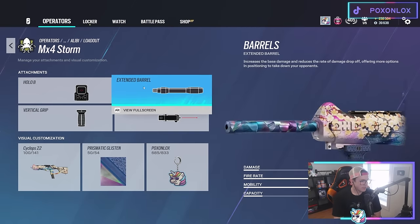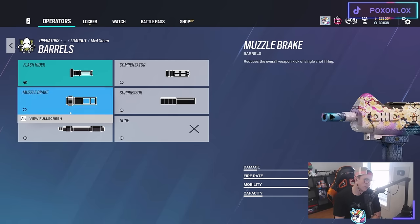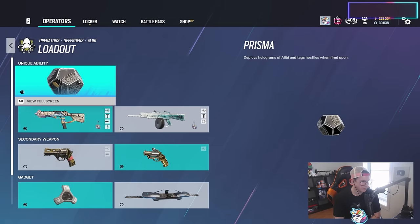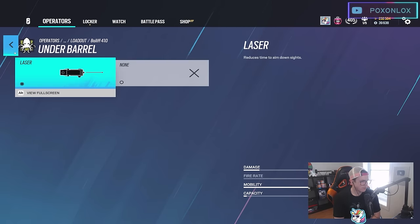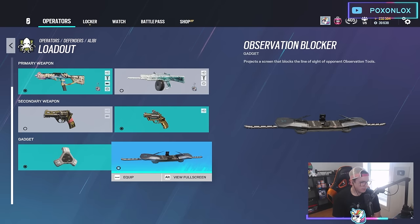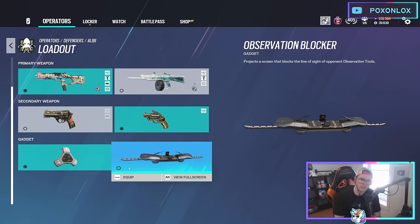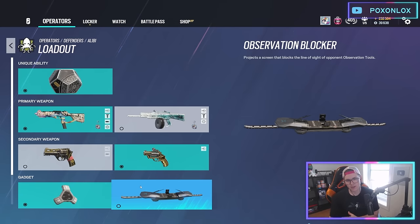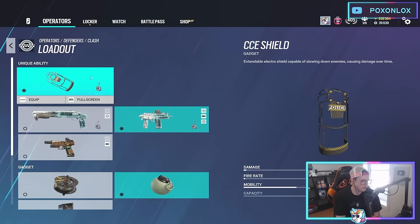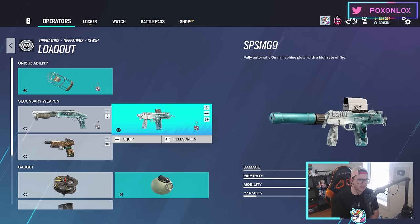Alibi — I run extended barrel since there's not a lot of recoil, though flash hider is also good; I might switch back to flash to keep recoil more manageable. Run the Bailiff with laser sight. I have proxies right now which gives nice info, but you can also put Prismas behind observation blockers as a fun strategy. You want to keep adding plays to your playbook — constant options you can execute.